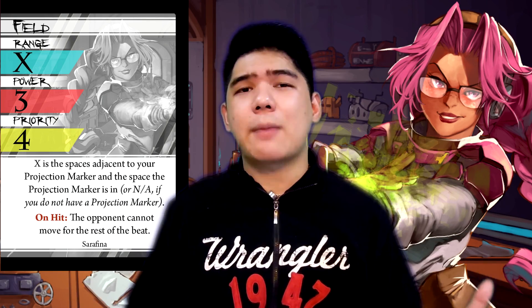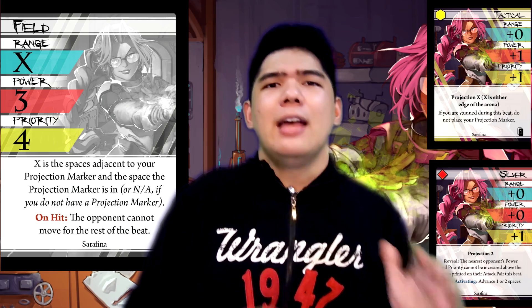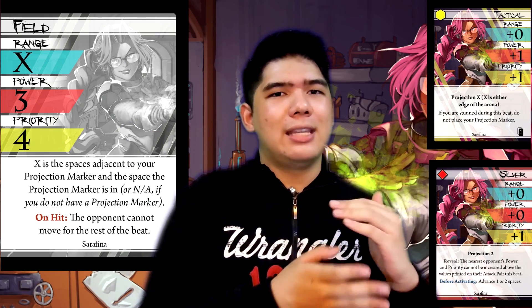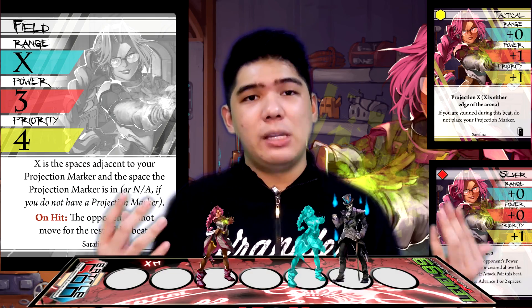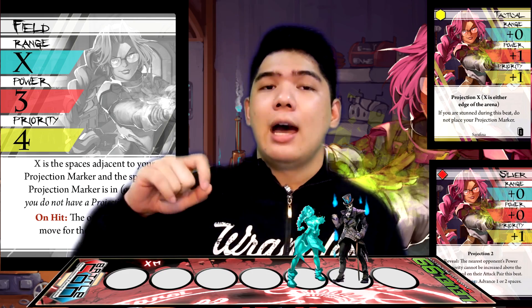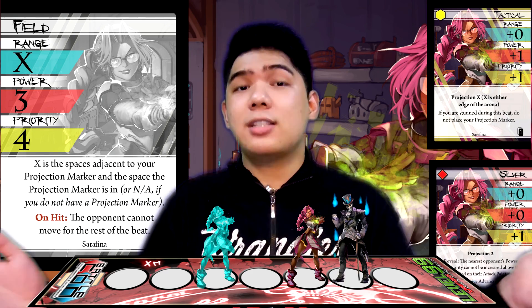For decent attack pairs with Field, you can pair it with Tactical because of the extra power and priority synergizing very well. You can also pair it with Silver. Silver Field can be very, very good when you really want to reposition yourself and get into the correct positioning. Simply put, you can easily whack the opponent with your Field, get in because of Silver, and then play your projection marker behind you so that you can threaten two ranges again. It's a very easy way to set up as well, and it's really fast if you anti the extra priority on top.